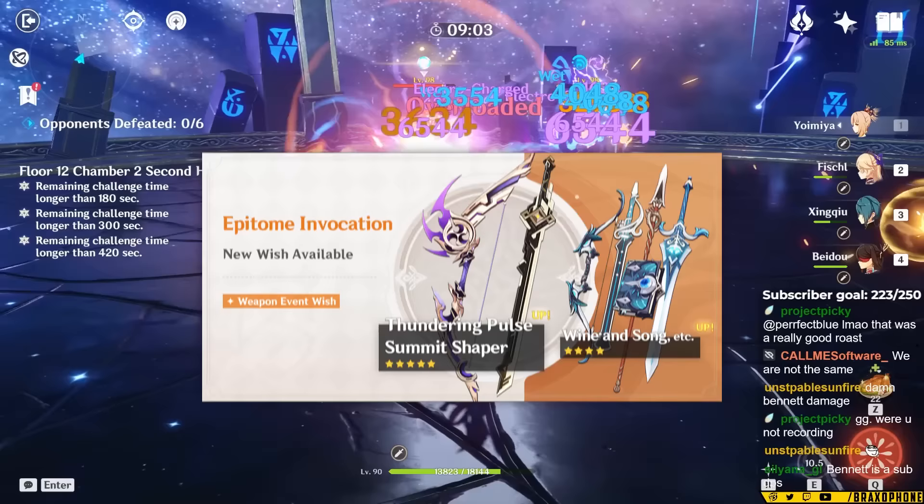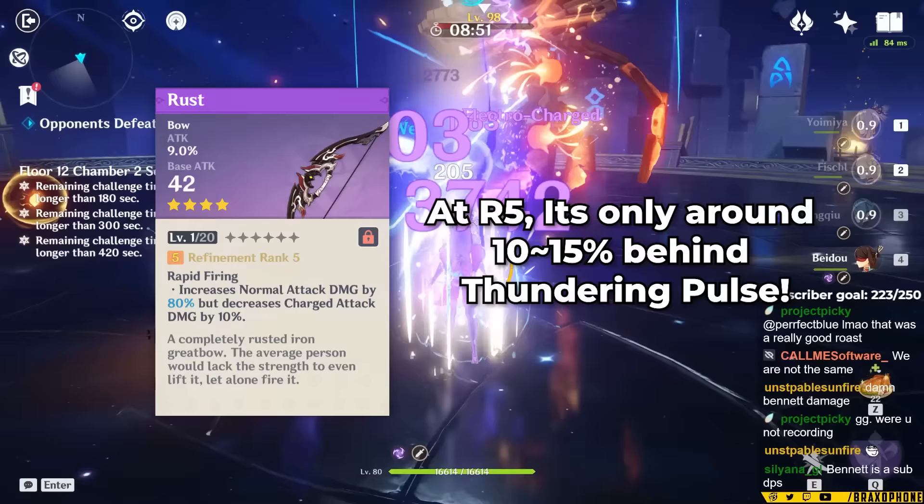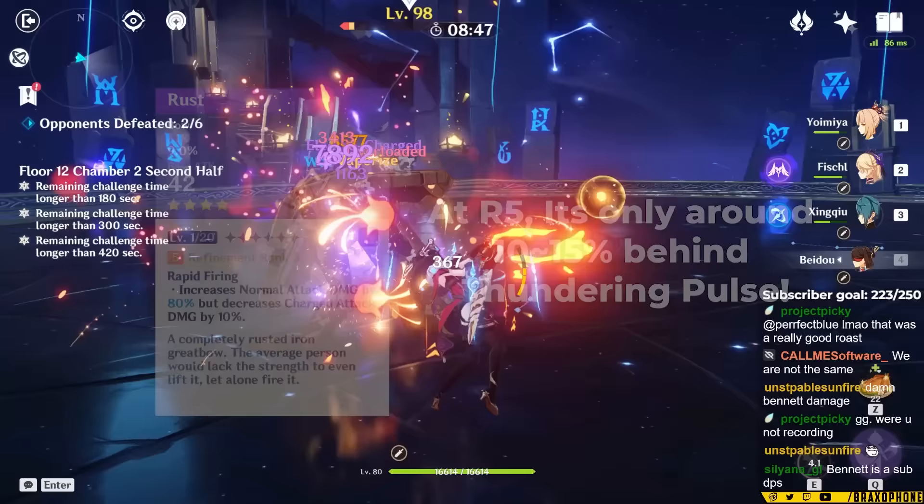Now if you're not planning on rolling on the weapon banner, don't worry. Rust is a solid runner-up for Thundering Pulse. At Refinement 5, it's only around a 10–15% damage loss from Thundering Pulse at Refinement 1, so it's a solid runner-up. For Refinement 1 Rust though, other 5-star weapons can beat it out.